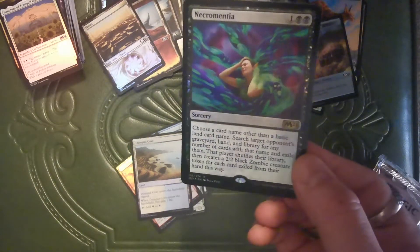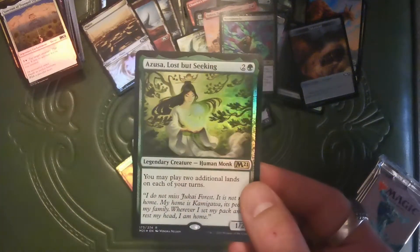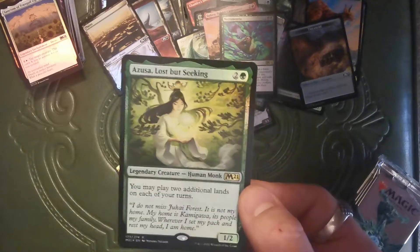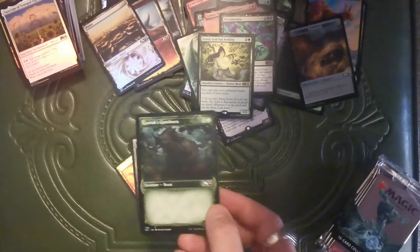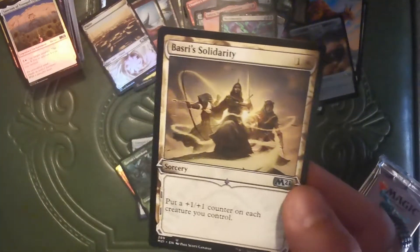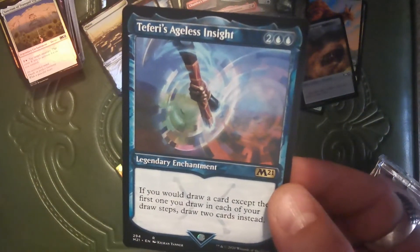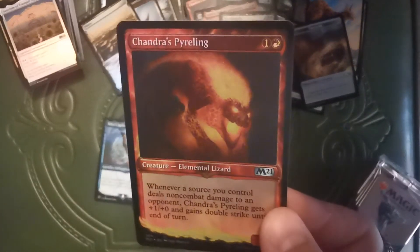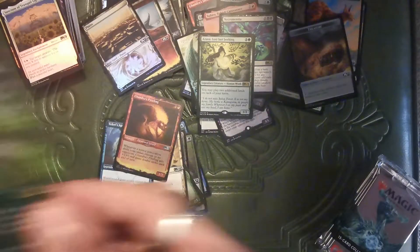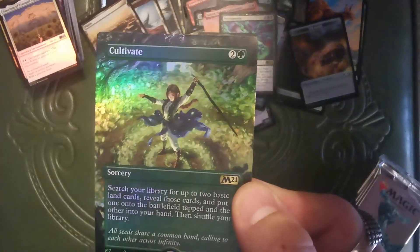Subira — I don't know, I tried. Necromentia — whatever that means. Oh boy, it's a foil Azusa! I've never owned an Azusa — I'm pretty stoked about this. Garruk's Gorehorn. Basri's Solidarity. Teferi's Ageless Insight. Chandra's Pyreling. Super Fancy Cultivate — I sure hope somebody I know wants these because I'm not really attached to them.